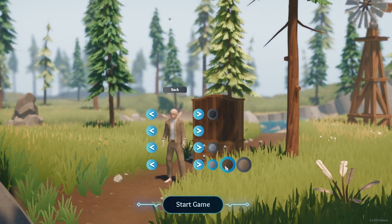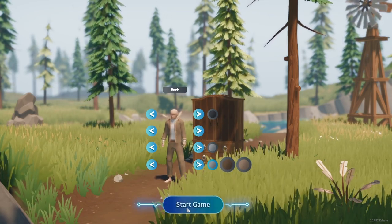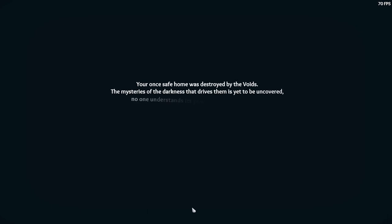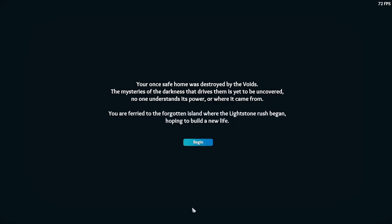Alright, let's go ahead and try it out. On the Uncharted Waters update they said they added a lot of islands, and I think the map is five or six times larger — maybe 50 times, not sure. The lore: your safe home was destroyed by the Voids, the mysteries of the darkness are yet to be uncovered.